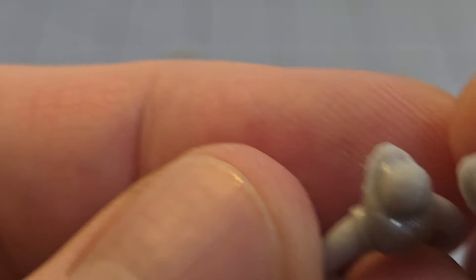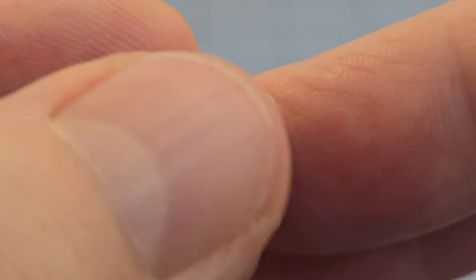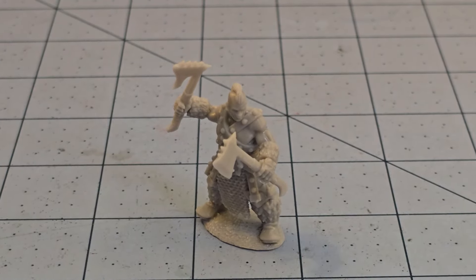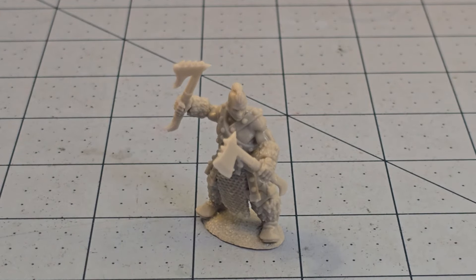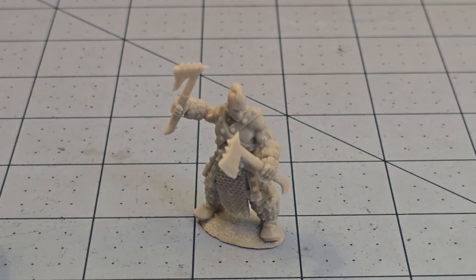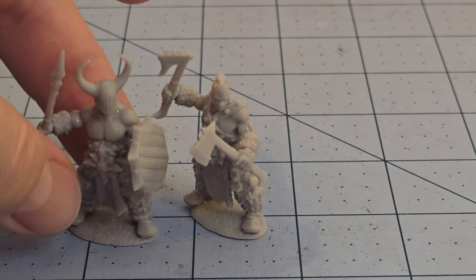Playing around with it, the connection point — the ball joint on the heads — for some of the models is a little bit larger than the others, so do be aware. I think with a little bit of effort you can probably sand or cut them down so there isn't a big issue, and it's nothing a little bit of green stuff couldn't fix either.